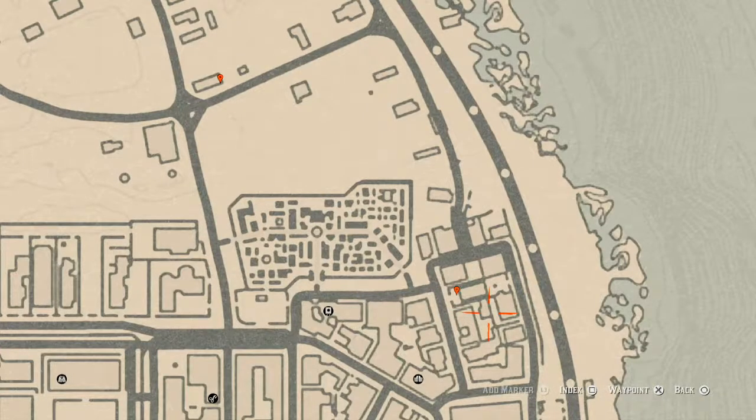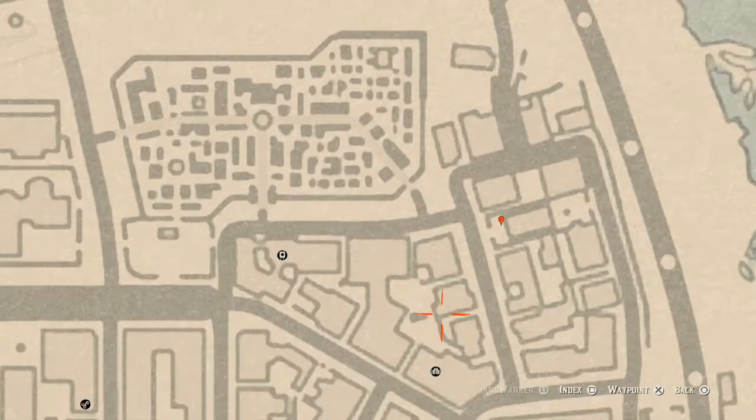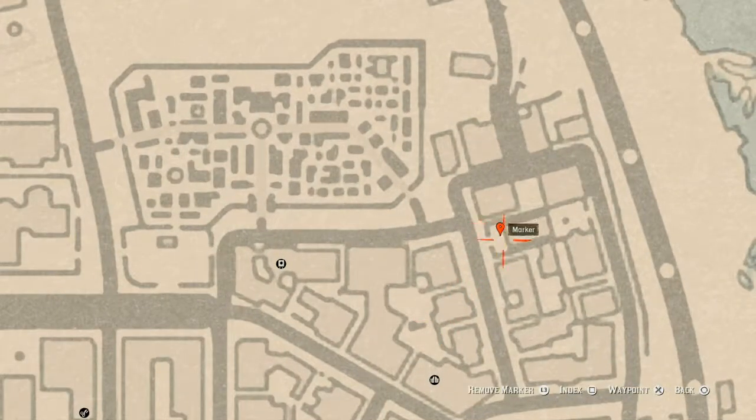Our next marker is a tarot card — a Ten of Pentacles — on a bench right next to the entrance of the church at this location. There are two benches: one over here and one right about here. Make sure you go on the correct side — that tarot card is a Ten of Pentacles.